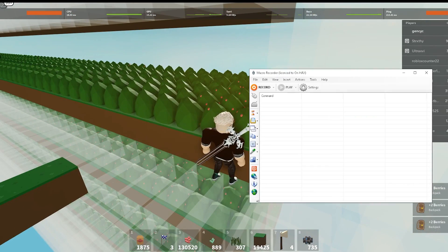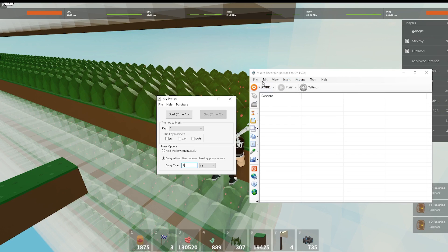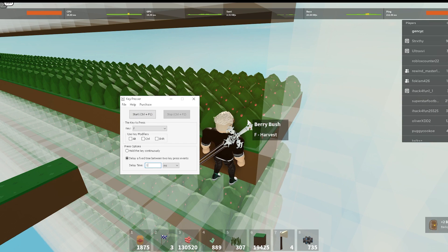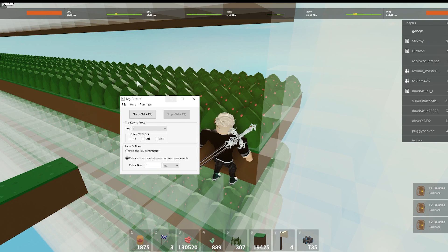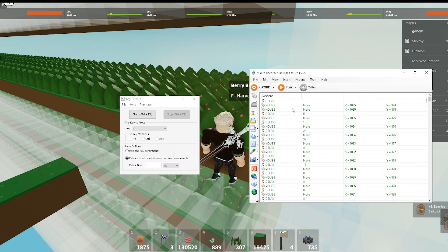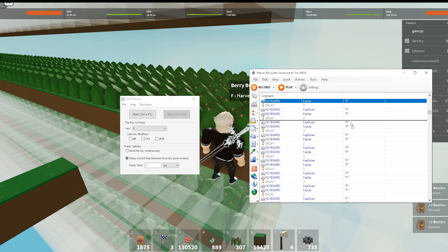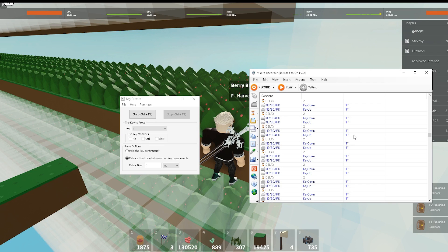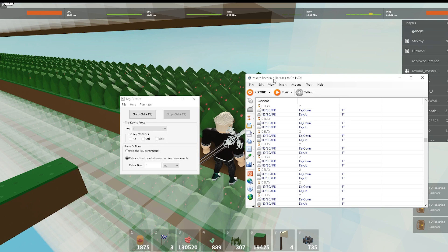Open your Macro Recorder, but don't have Keypresser running while you record. If you click Record and then press Ctrl+F1 and Ctrl+F2 with Keypresser running, when you stop recording all you see is F F F F F — just spamming F. We don't want that.